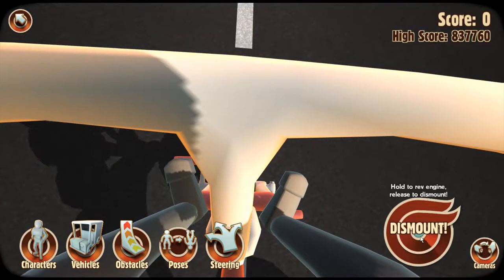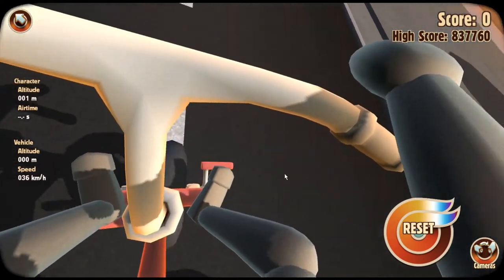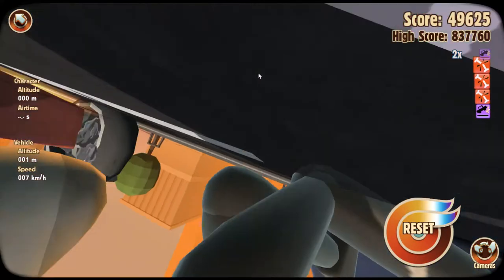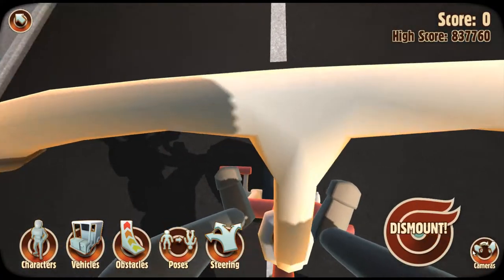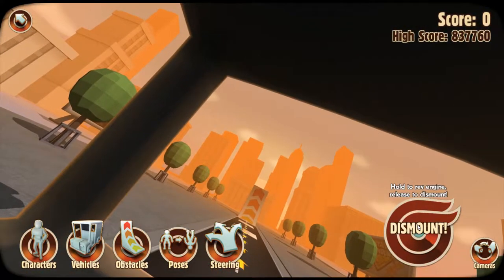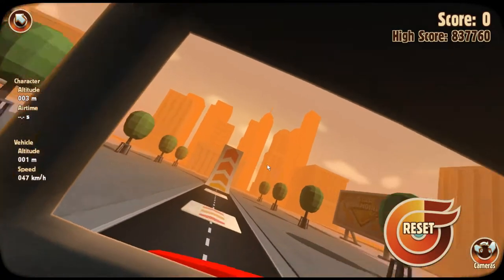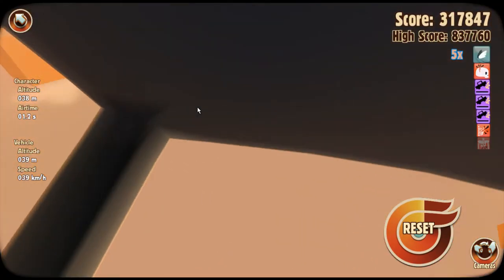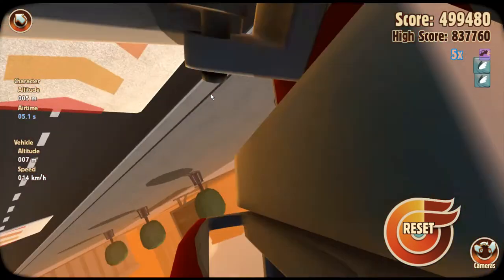Alright, let's do the first-person mode as well. This is an interesting first-person view, but let's go. Oh, there we go — I can actually look up by clicking the mouse. Oh God, this is gonna end well. Why do they put a tricycle in there? I don't understand this game, but hey, it's freaking funny as hell. This doesn't look scary at all, let's just go with it.